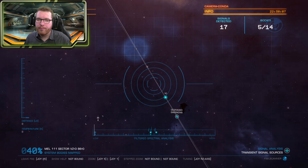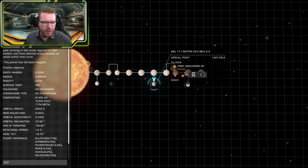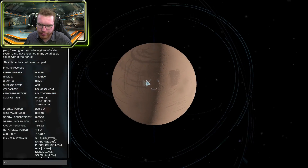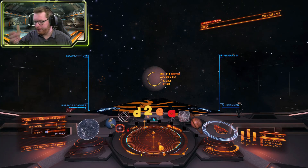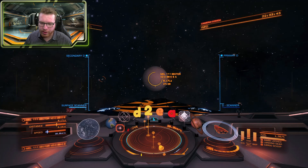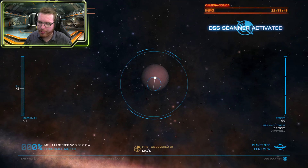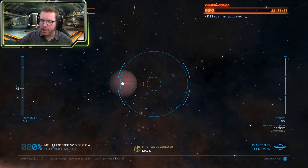Now let's have a look at mapping. Let's say I found a very interesting ice world that I want to explore — I want to figure out if there's anything interesting on the surface. I've already moved in range and I'm going to fire off my detailed surface scanner, which brings up a new probe UI. On the right-hand side we have our current ammo loaded — it's basically an auto-loader, meaning you can fire off as many as you want and have more than three in space at the same time.